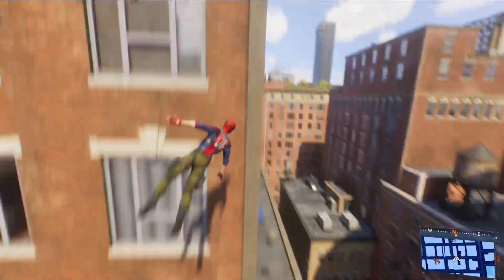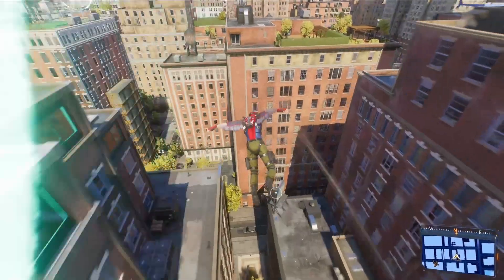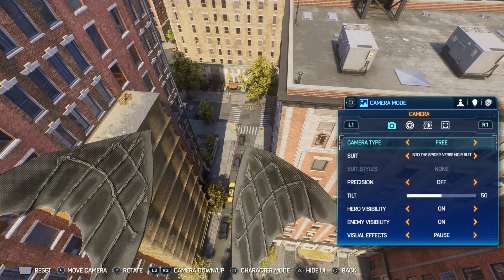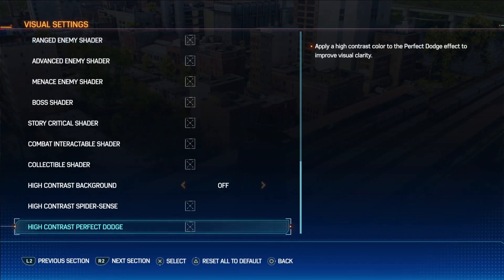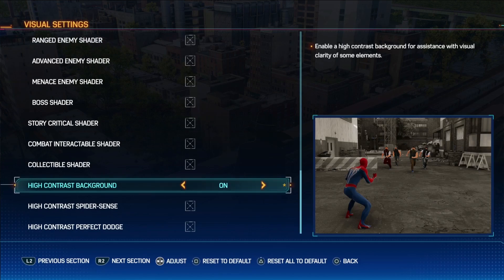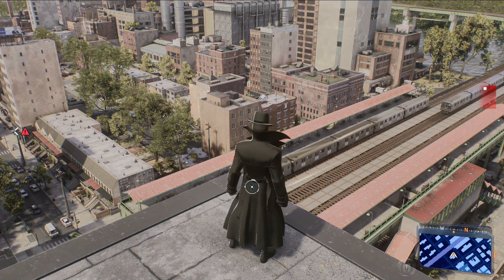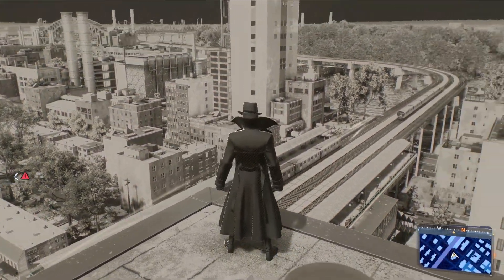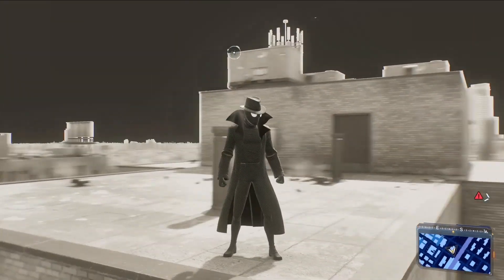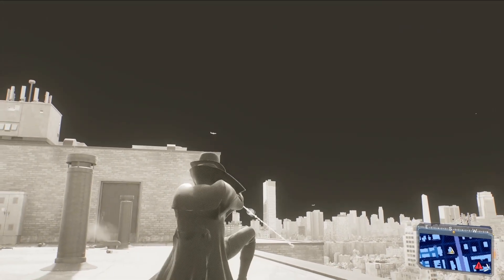Two different suits in the game have special wings: the Civil War Secret War suit has special Falcon wings, and the Noir suit also has special wings. The main reference for Spider-Man Noir is the Rubik's Cube in the game — when diving as Peter you can actually use it as an animation. There's also a fun trick: by enabling the high-contrast background in settings, you can swing through a black-and-white New York.